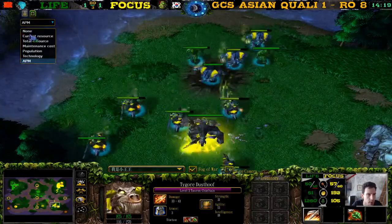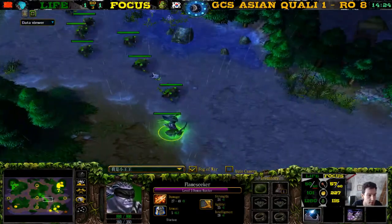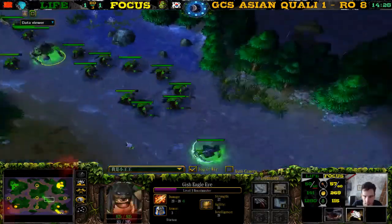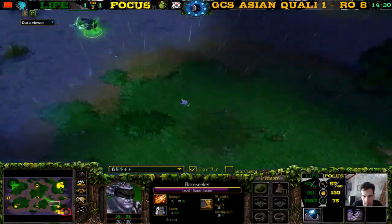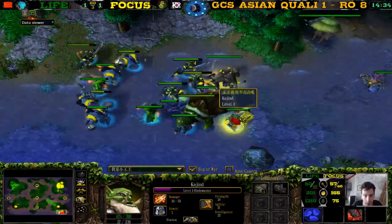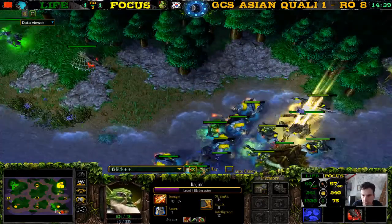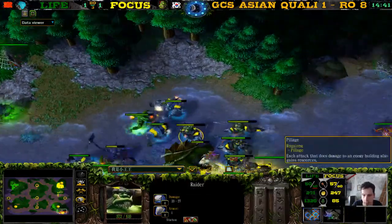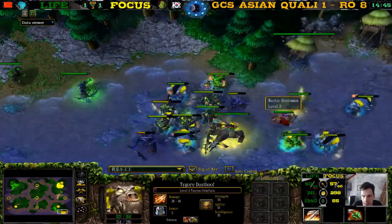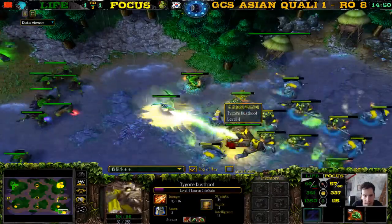50 supply versus 57 — Focus has been over 50 supply for quite some time. Player's forces are under attack. Life has had a better income here. Did Focus have pillage? He did not — so he didn't get much money. Didn't collect extra gold. TC has mana for one shockwave unless he gets mana burned.